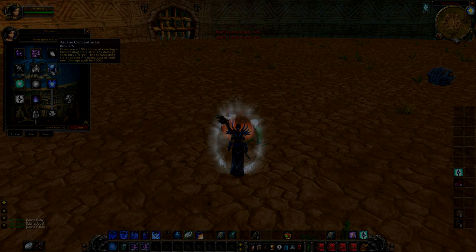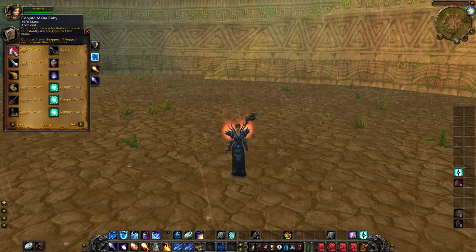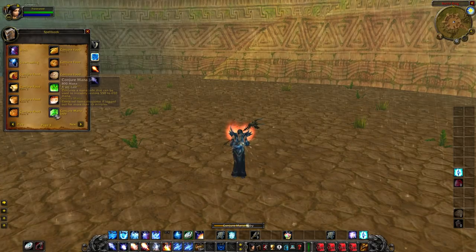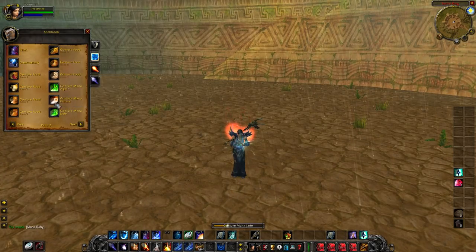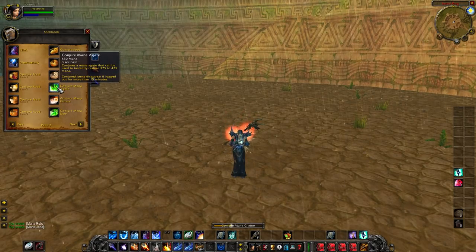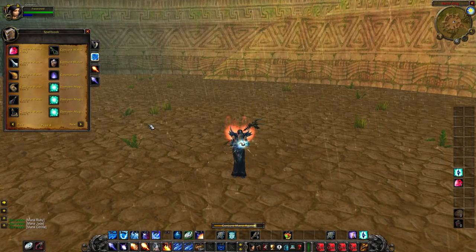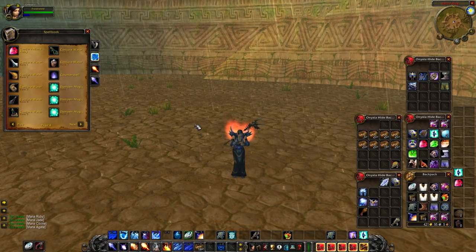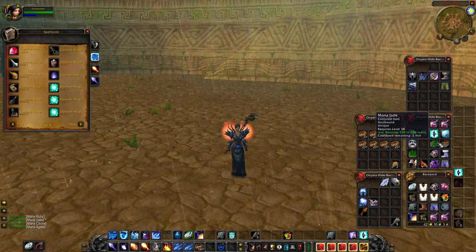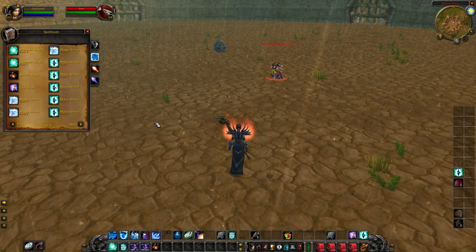A lot of people don't know that mana rubies stack. You can make one of each kind and they all share a cooldown, but it means you don't have to craft another one later. So you can use one mana ruby now, another in two minutes, and another after that if you're still in combat.